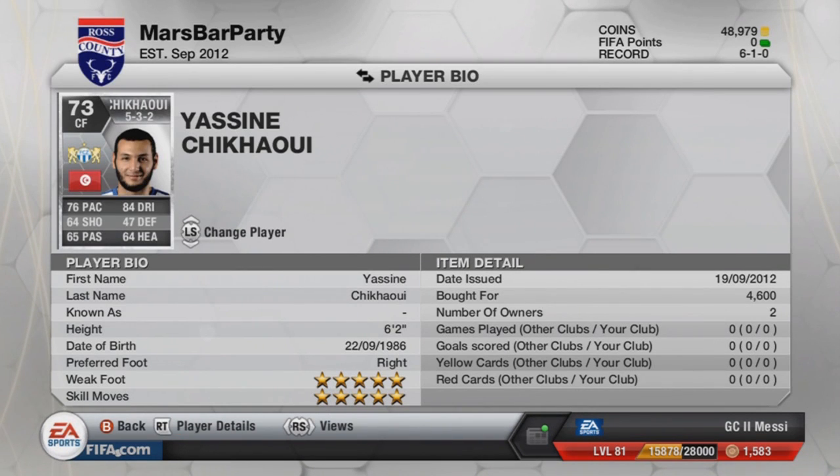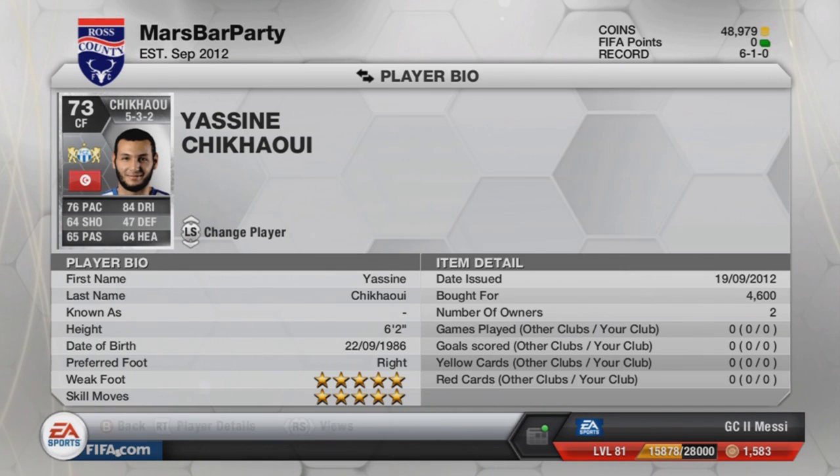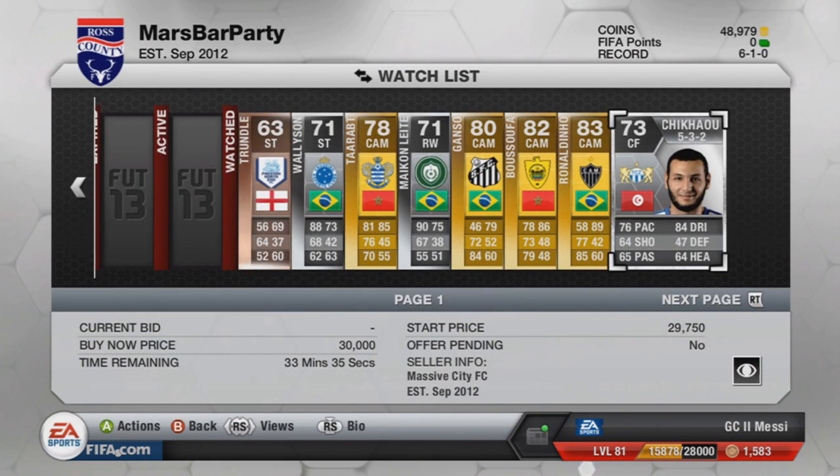Then we've got this guy — I think it's the Swiss League — plays at FC Zurich. Rafaisson, he's from Tunisia. He's got 5-star skills, 5-star weak foot, and he's 6'2". Looks very, very good. He's above 20k now, but he was very cheap at the beginning.